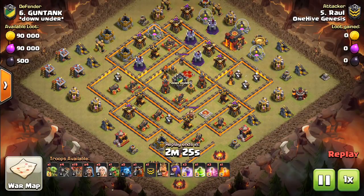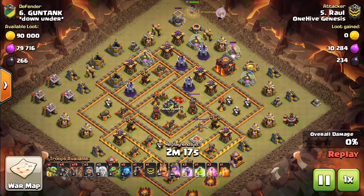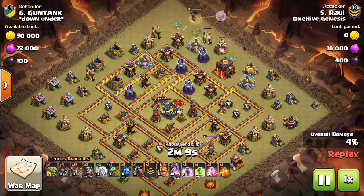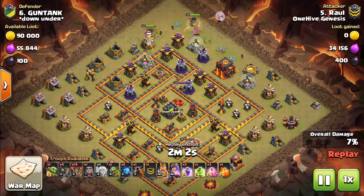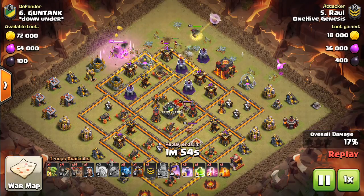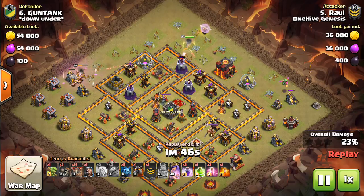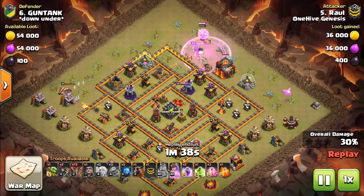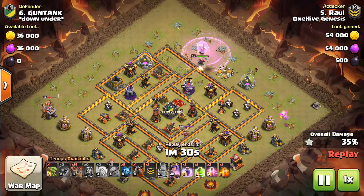If you guys see these multi-infernos, that should be a good sign that you want to use Laloon, especially a big queen-charged Laloon. The difference when you have multi-infernos is that it doesn't prevent queen charges the way single infernos would. With the inferno tower on multi-mode, it's basically negligible damage — it's like a little level 6 archer tower targeting your queen. It can be an issue if it locks onto all your healers in some weird circumstance, but that very rarely happens. So when you have these multi-infernos, look to queen-charge them, and oftentimes the back end of the base will then be open to hit with a Laloon attack.